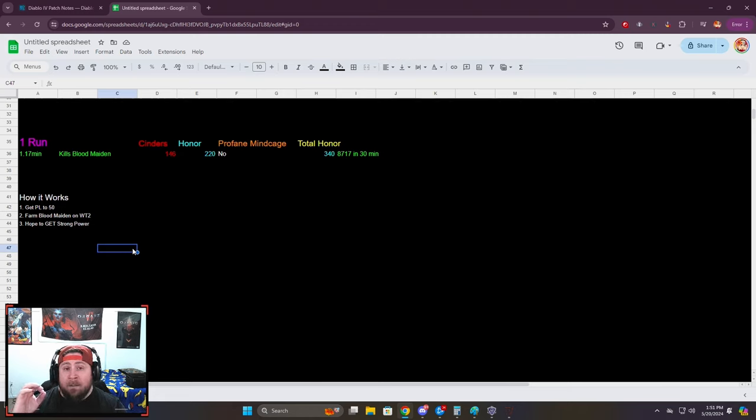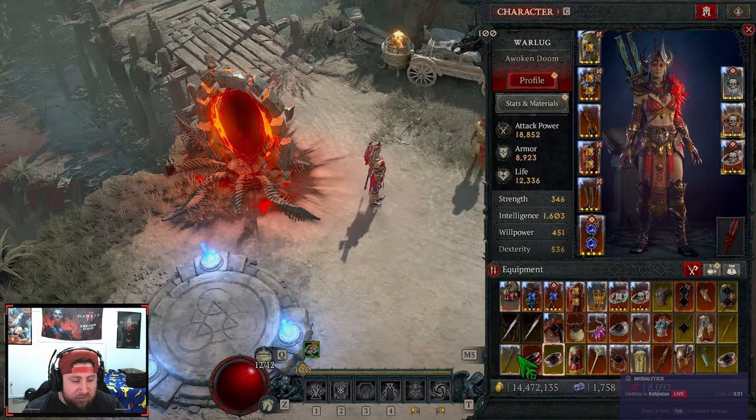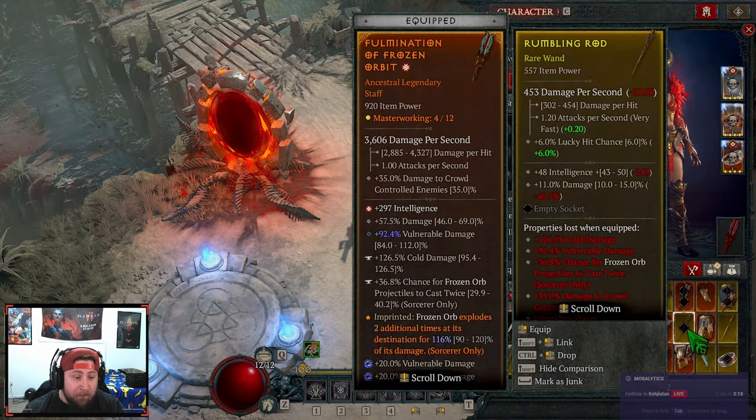For alternate characters — I know you guys will ask — your level 100 character farming on World Tier 2 is great, but what about an alt? You want to get to level 50 as fast as you can, then stay on World Tier 2 and farm the Blood Maiden. To make this incredibly fast, you want a strong power on your gear. I suggest keeping some lower-level gear pieces that you can put on an alt for power.